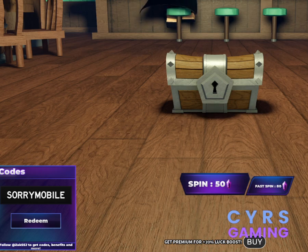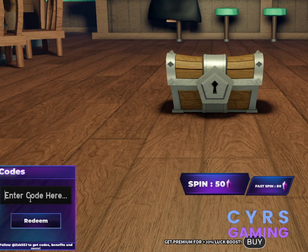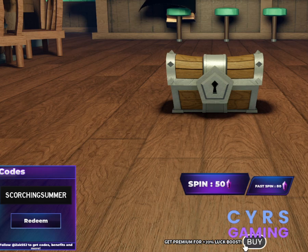Then we have another code for 500 gems. The code is SCORCHINGSUMMER — S-C-O-R-C-H-I-N-G-S-U-M-M-E-R. Make sure to redeem these codes before they expire.